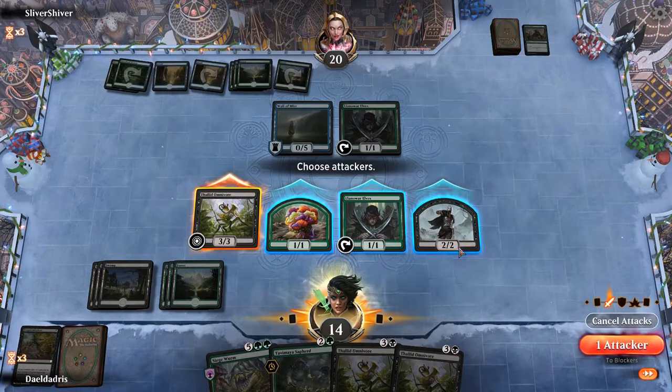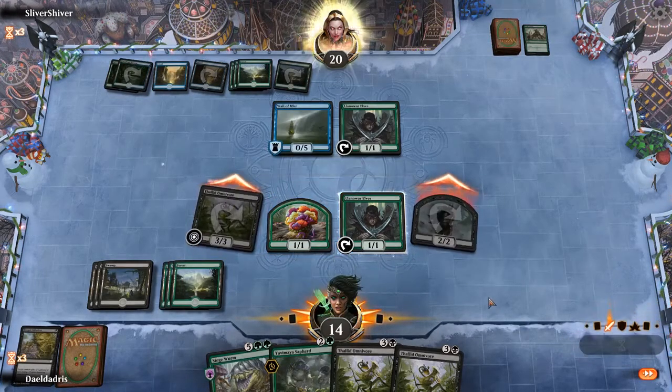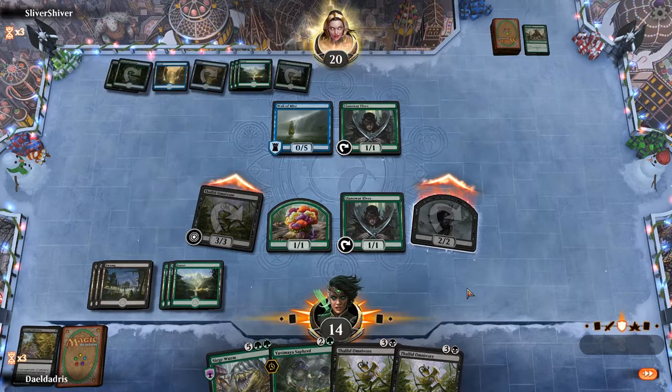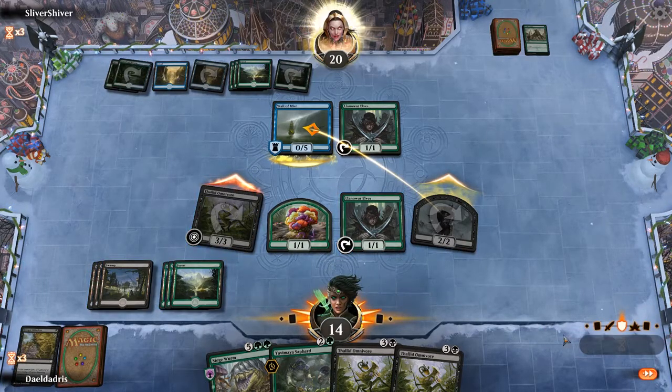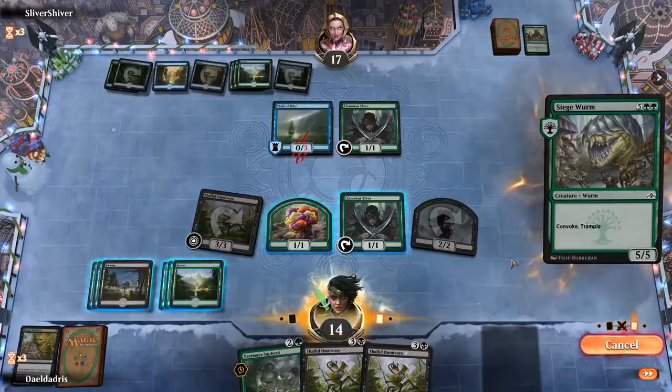We would like to attack with these creatures. Opponent can block the Zombie token with the Wall of Mist, and then Thallid kills the Llanowar Elves, or he can just let them through — it doesn't really matter. It's a good play from the opponent. And now we can just cast the Siege Wurm.